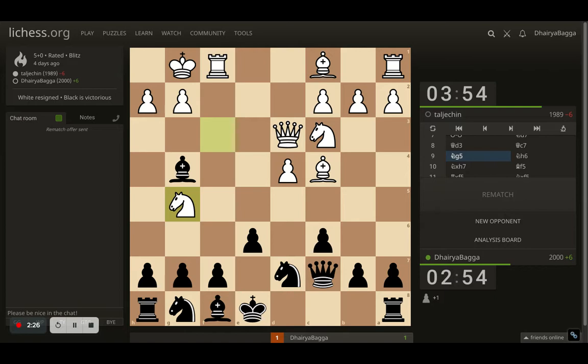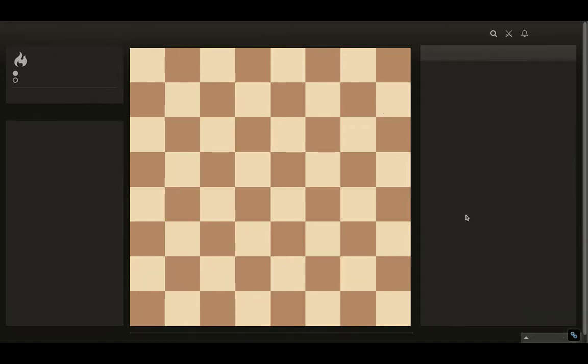Opponent plays knight to g5. It's a nice move — threatening to take on the pawn next with the rook, and it's completely in favor of the opponent. I played knight to h6, defending the pawn with my knight. I thought of a couple of options. Bishop going backwards was one option as well, but then I thought: what if the opponent sacrificed the rook? After I take back with the pawn, one line could be if I move the bishop backwards and then the knight comes. So I have to go to the analysis board to show you that line.